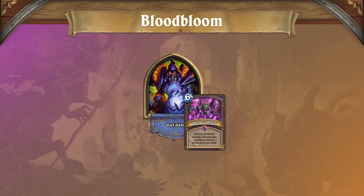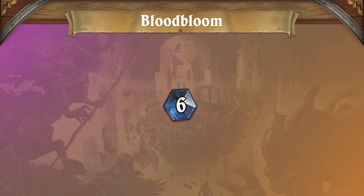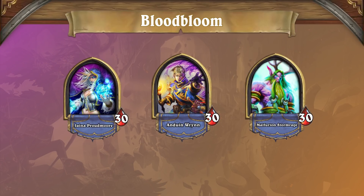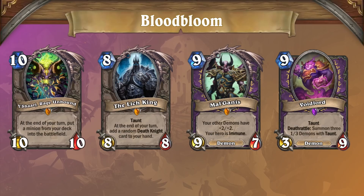For Darkest Hour Warlock, its greatest strength was its ability to build an overwhelming board in the early turns before the opponent could cope. Now that Bloodbloom costs 2 mana more, the Darkest Hour combo is pushed back 2 full turns to turn 6 at the very earliest. This means opposing aggro decks have more time to deal their damage before a massive board of taunts can lock them out, and control decks have more mana available to use their AoE removal spells even with the looming threat of Nerubian Unraveler. Altogether, the Bloodbloom change makes Darkest Hour Warlock much more fair, and without the chance of an early cheese kill, Darkest Hour will probably drop out of viability at the higher levels of the ladder.